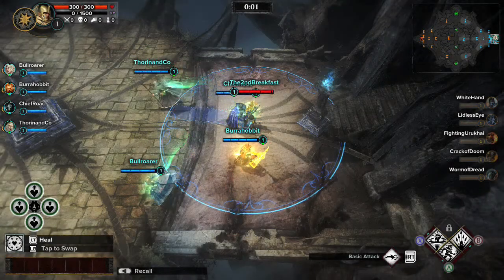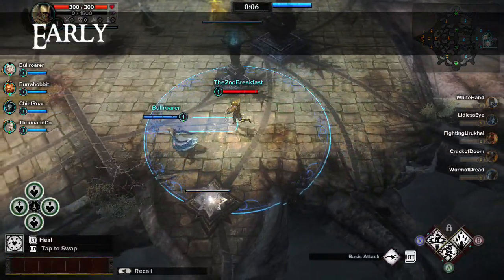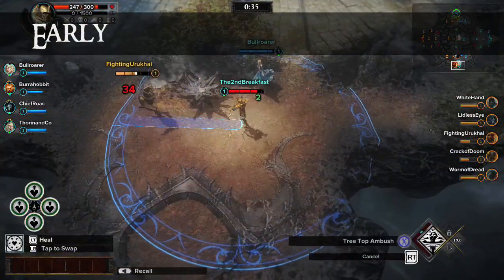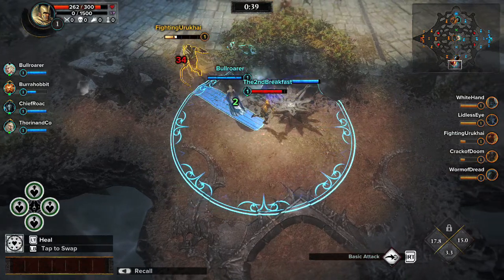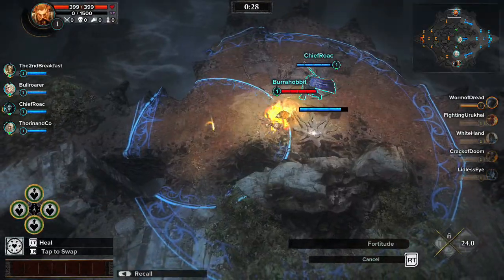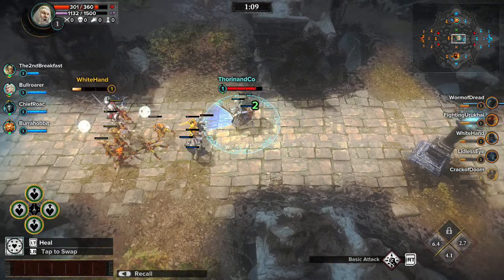Let's look at a match broken down into three stages: early, mid, and late game. Early in the game, lane selection is critical. A common strategy is to send pairs of Guardians towards the top and bottom lanes to secure the healing shrines, while a single Guardian defends the all-important middle lane.